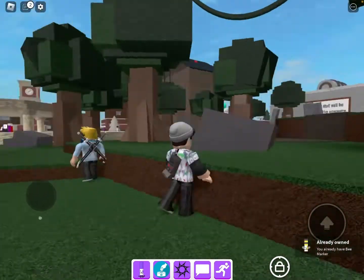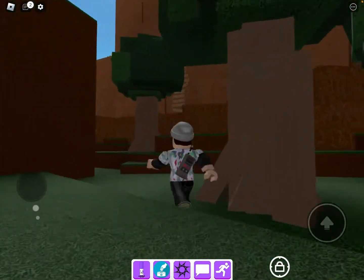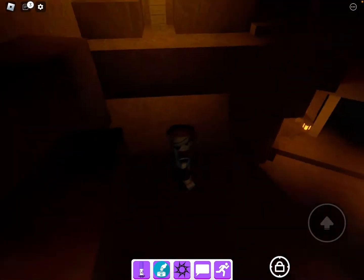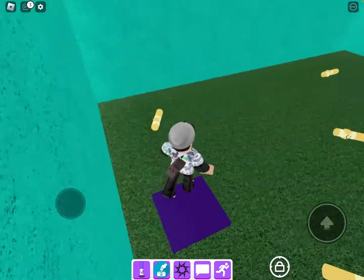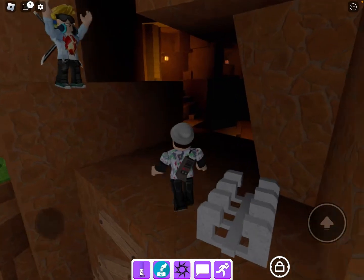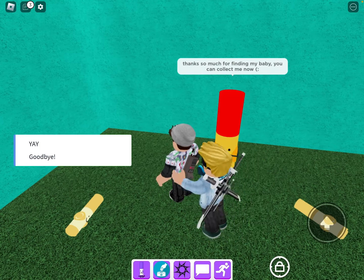Next is the big orange marker — I actually don't know what this is. Wait, you don't have the baby marker? Okay, so you have to jump on the eggs and step on them carefully. A voice says: 'Thank you so much for finding my baby, you can collect me now!' Yay!